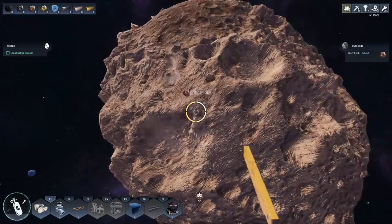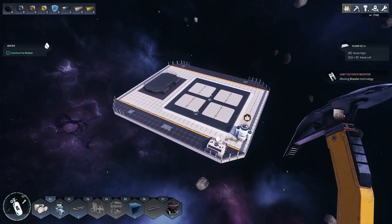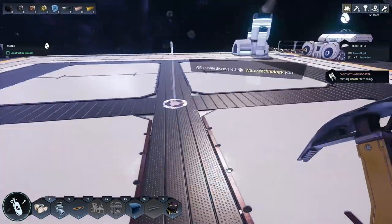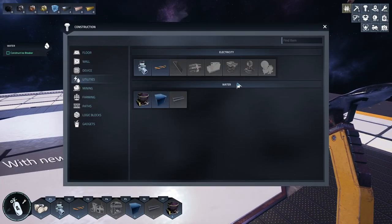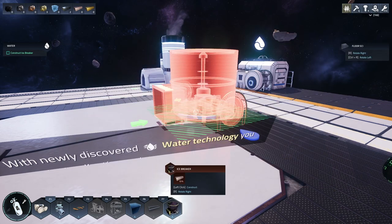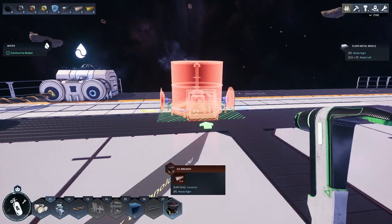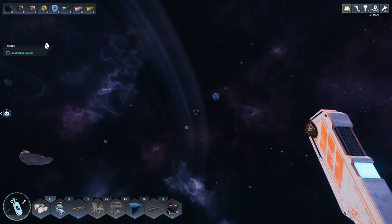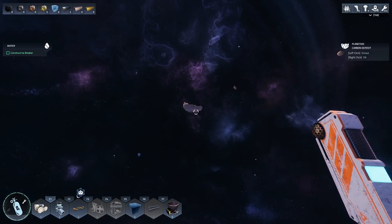Oh, it gave me credit for hand crafting the copper - never mind! 'Construct an icebreaker' - let's break the ice, folks! The icebreaker would be slot 8 on the hotbar. We need a bunch of iron for that. Iron - no, that's ice. What's that over there? I gotta go see what this is.